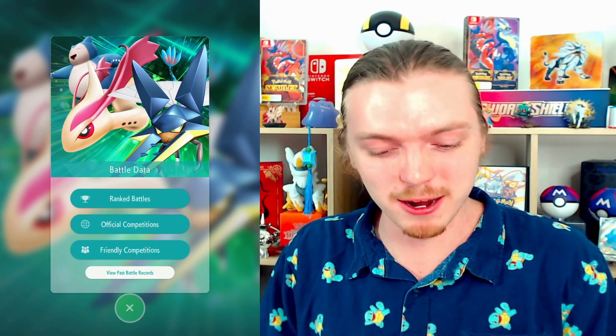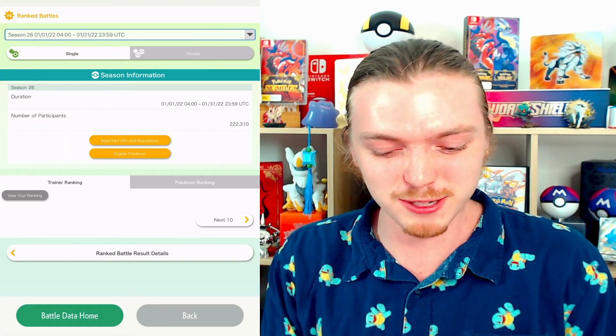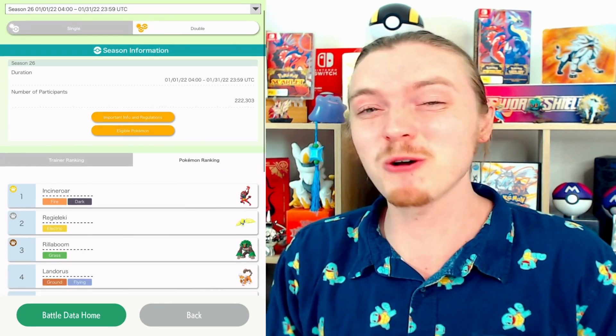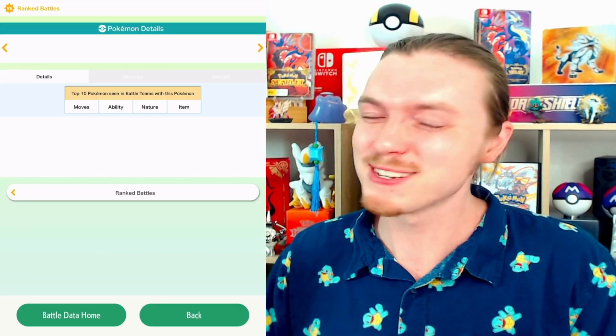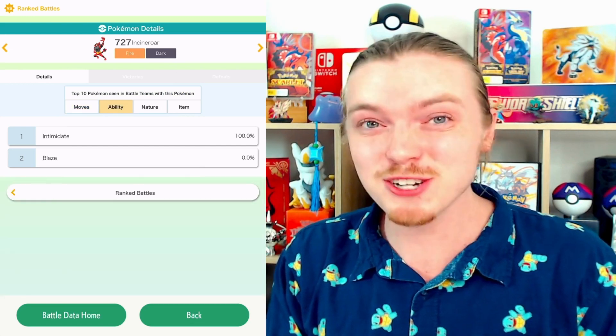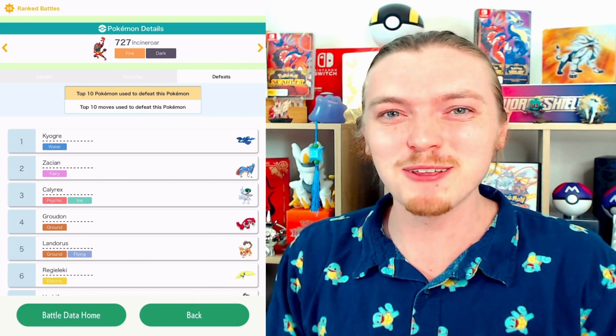This is also super clutch for the DLC because you'll be able to view which Pokemon from past games returning in the Teal Mask and Indigo Disk to see how they are best utilized. Just click into View Past Battle Records, then Ranked Battles to see past seasons for Sword and Shield. Choose a specific season, then single or double battles, and the Pokemon ranking will show the best Pokemon. Incineroar will be coming back, so we'll be seeing a lot of them again. You can check out moves, abilities, natures, items, and victories and defeats of that Pokemon all in the mobile version of Home.